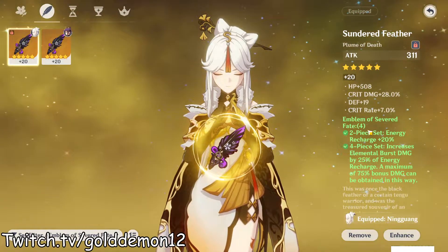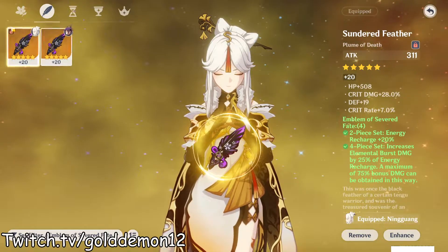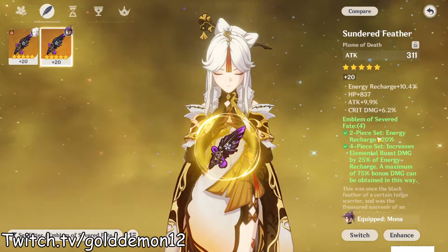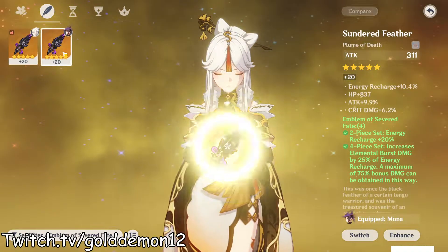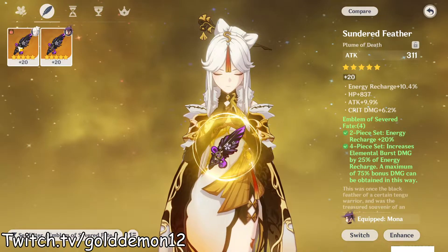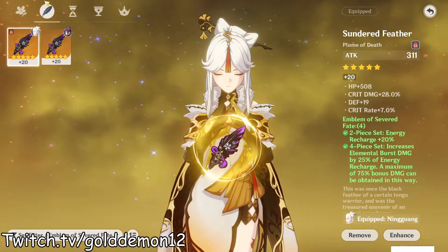I got this other flower which was absolutely insane - I rolled it yesterday. It has a lot of crit damage and got some crit rate. This would have been the one I used, but I find that the first one is just kind of better with how much it rolled into crit damage, giving me higher damage overall off attacks. The attack percent and energy recharge is nice, but if the energy recharge is that big of an issue I could just swap, but I'll be losing a lot of crit stats.